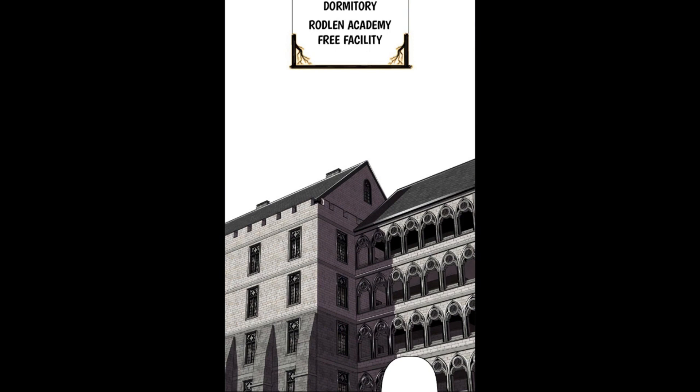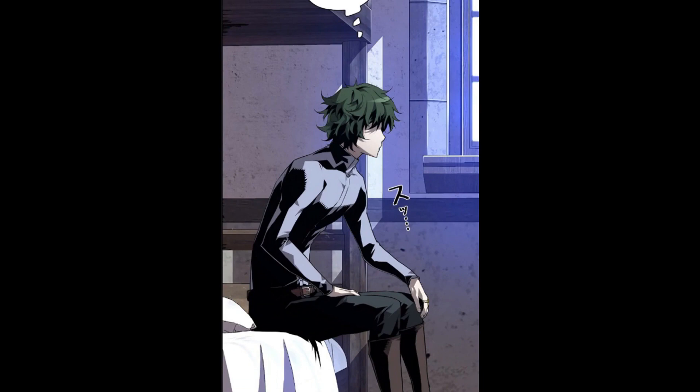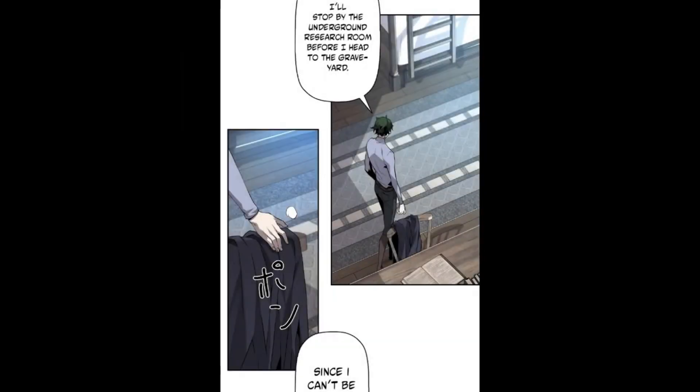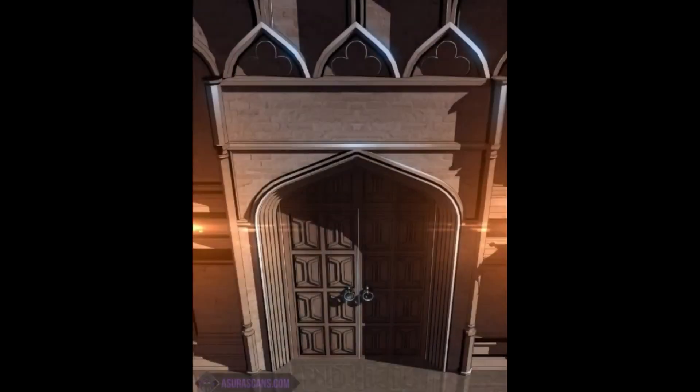At the beginning of this part, at Maple Leaf Dormitory — Rodlin Academy Free Facility — Andreas thinks: Andreas was a very minor villain in the game, but seeing it firsthand, he really was so powerless. He can barely use a single elemental magic. His only immediate asset is his necromancy, which is why he chose the Evolution trait. He'll stop by the underground research room before heading to the graveyard, since he can't be wasting time — he needs to get stronger as fast as possible, not only because of the event, but because there are countless characters that could kill him besides Sharon.